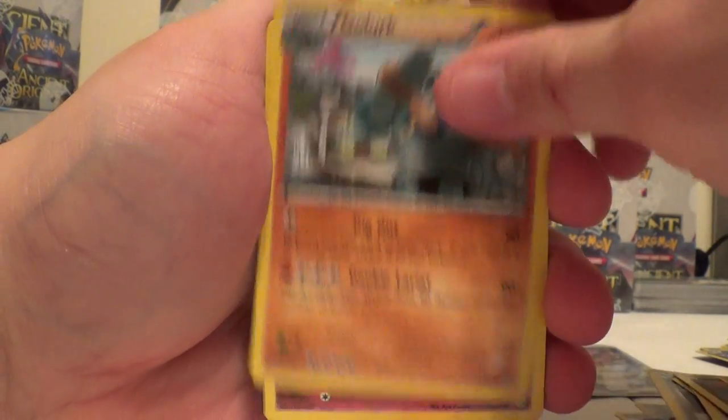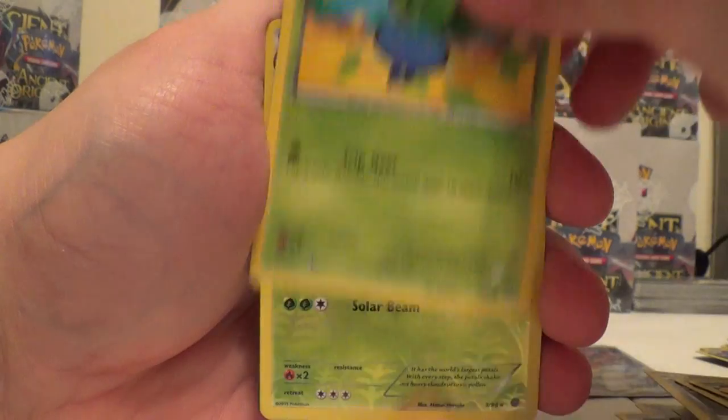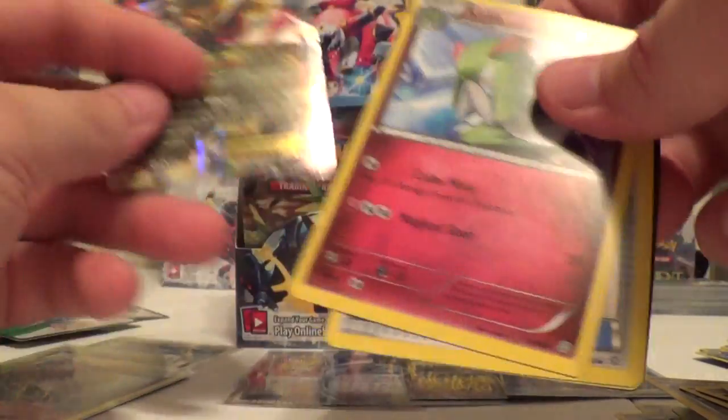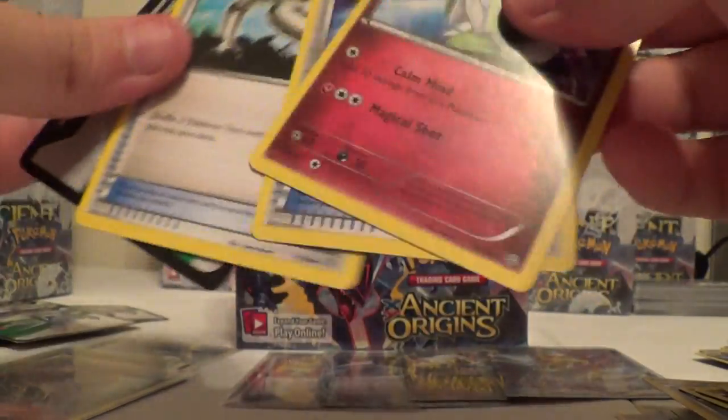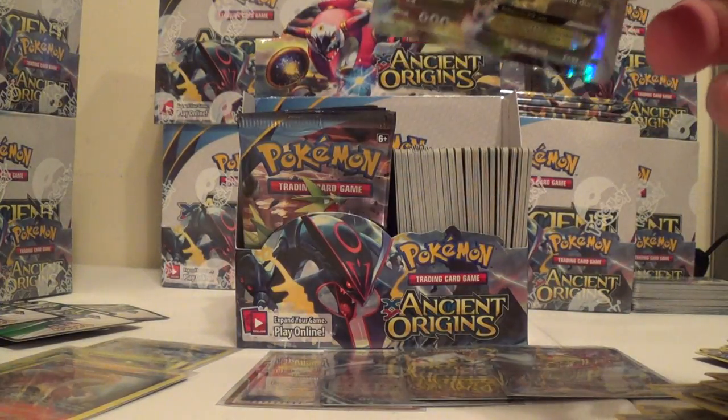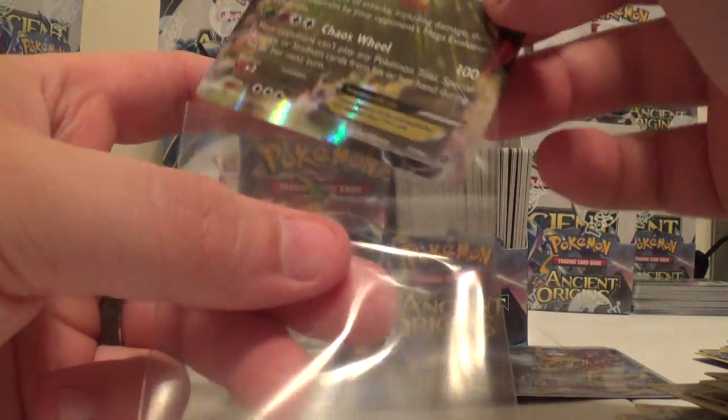Cottonee, Quagsire, Golurk, Ralts, Oddish, Vileplume Reverse, and a Giratina. Very cool. Do have that one as well. Very cool.